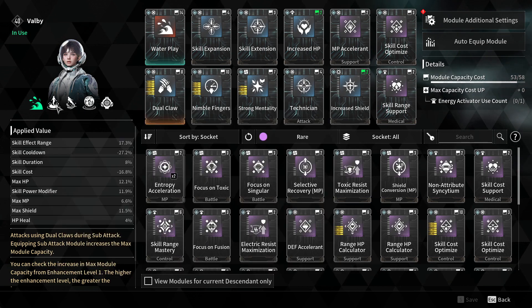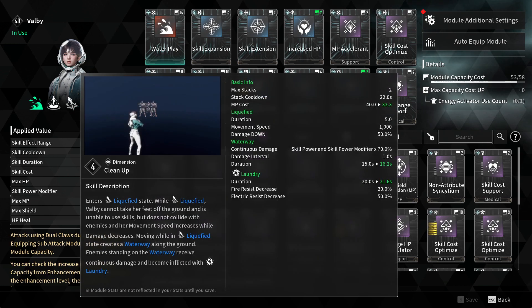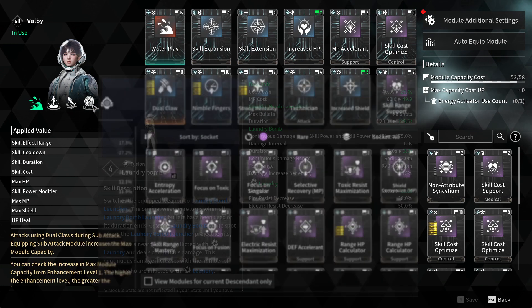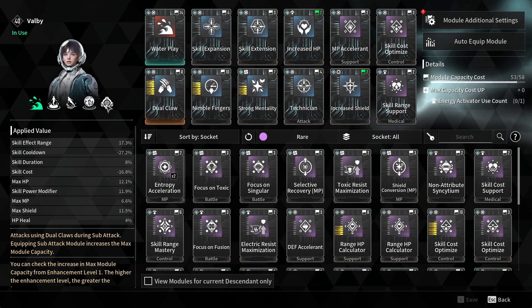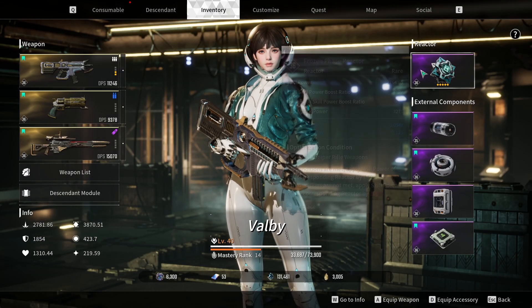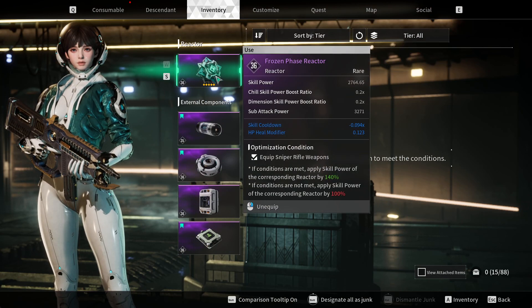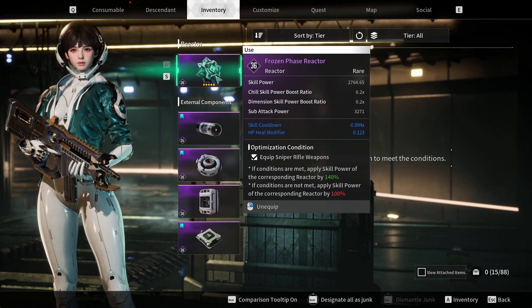This skill uses fusion, this uses dimension, dimension, fusion. So focus on your reactor should be fusion and dimension. When you're looking for a reactor, you want both the upper power boost ratios to be fusion and dimension.